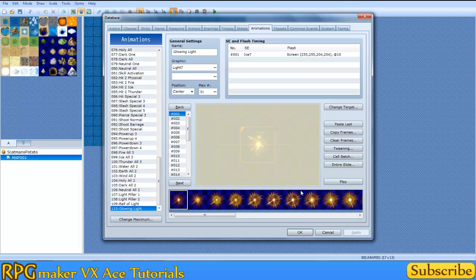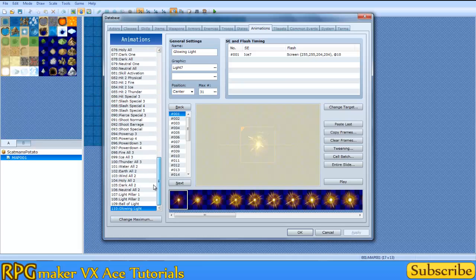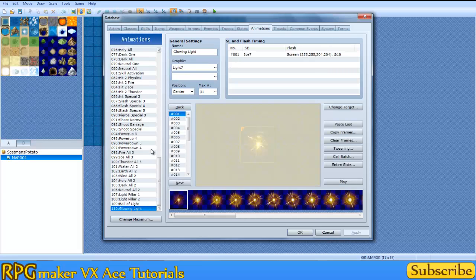Oh, glowing light — I was like, wait, I've never seen that animation. Anyways, so let's get on. So these are all of your animations. These are the ones currently in use by all the skills that are set by default. I went over the skills tab in episode 4, I think. Anyways, let's get on with it.